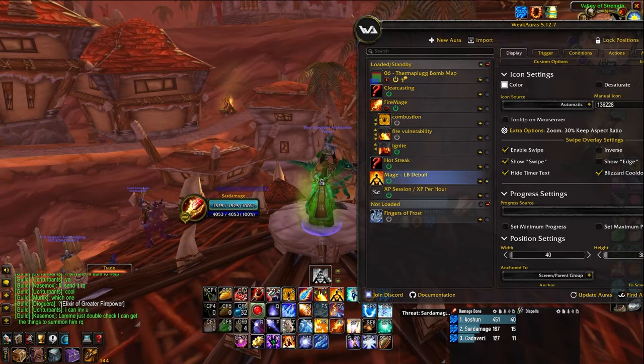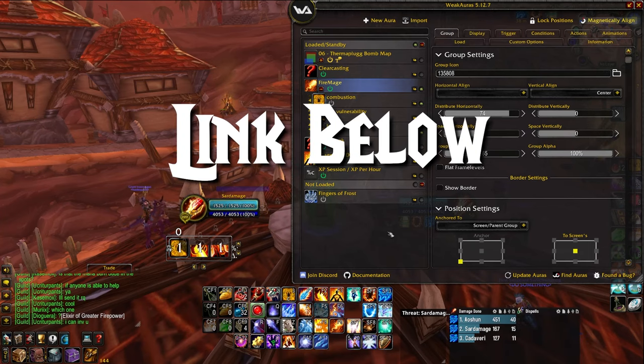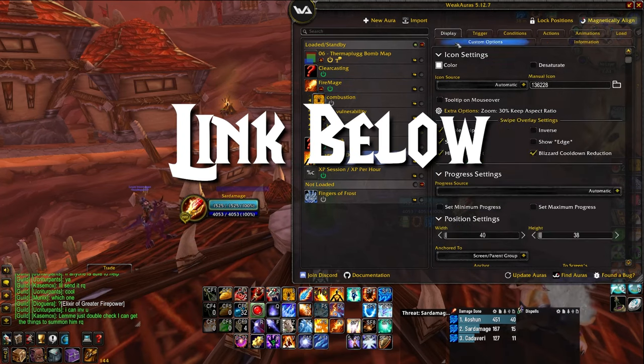I recommend a WeakAura to track your Living Bomb uptimes and your Scorch stacks. All my WeakAuras are available in my Discord — links below.